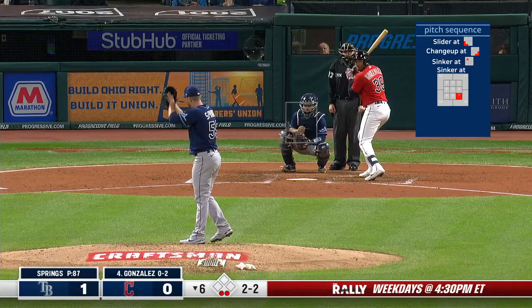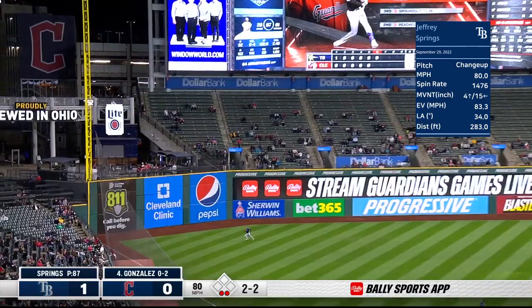Now the two-two. Fly ball down the left side toward the line — on the run, Peralta, fair ball, and he makes the catch.